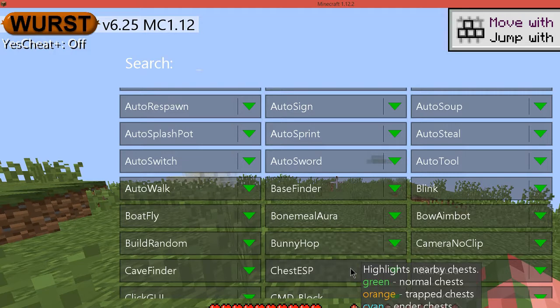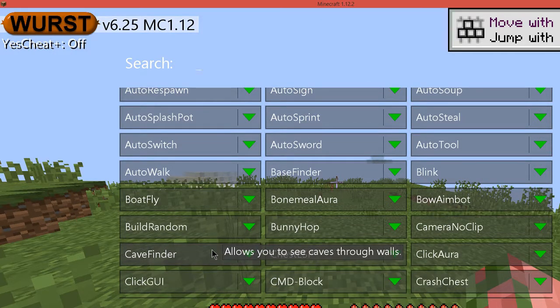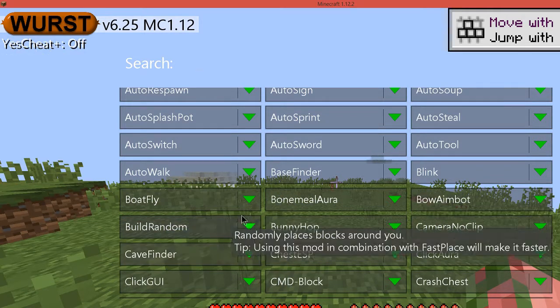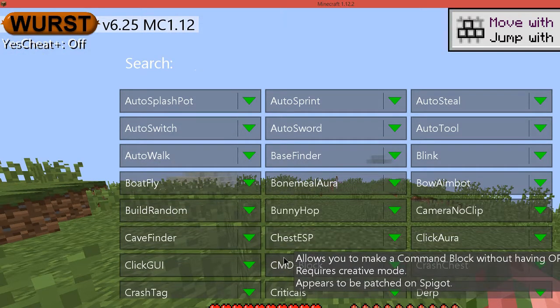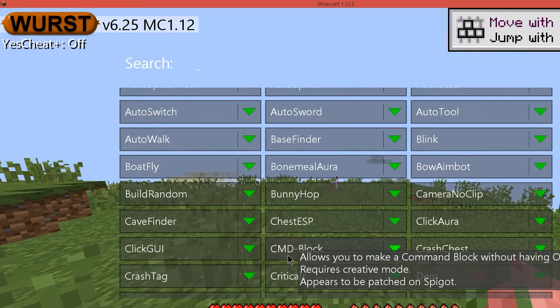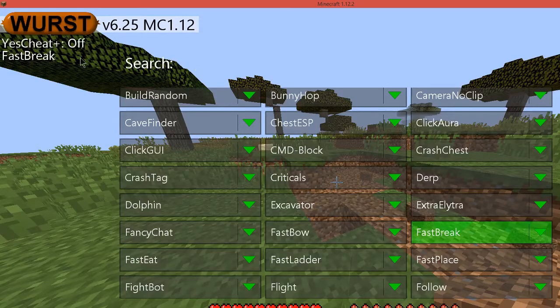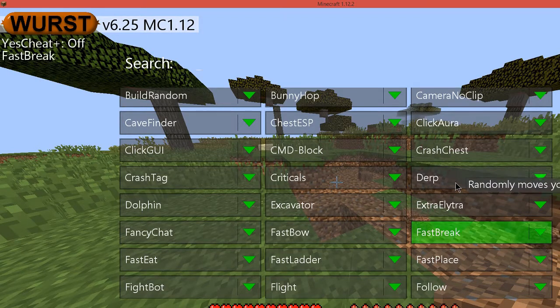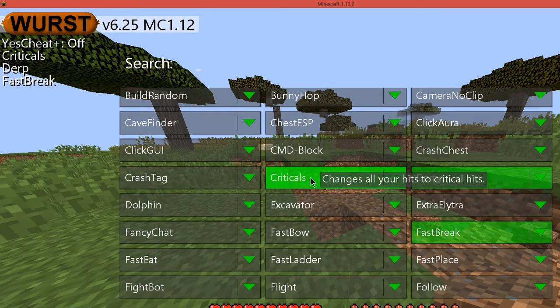Chest ESP will show any chests that are on the map. Cave finder, which is a good example, will look through the world and find all caves. Next is the command block without having op, which is good for friendly servers that your friends are hosting. As you can see, whatever you are currently using shows in the corner. To disable anything you want, you re-click it and it'll go away. You can put on multiple things at once, which can be handy if you want to use, let's say, criticals, ESP, and kill aura, or fast eat and autopot.